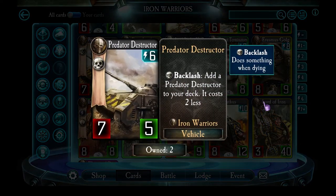Predator Destructor — the tank which never dies. It's got a fascinating backlash ability: when it gets killed, it goes back into your deck and gets a discount. This is actually important because this card costs 6 energy, meaning it starts entering play late in the game, when the cheap version is likely to come back into your hand out of your deck since your deck size should have been reduced by then. Its downside is only 5 health, so it gets killed by a crack grenade very easily — but either Drager's ability generating it or using Sheathed in Steel will help fix that. Predator Destructor is a key part of any vehicle-focused Iron Warriors deck.